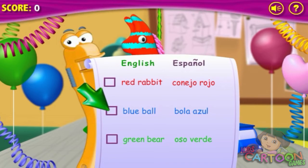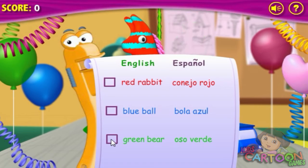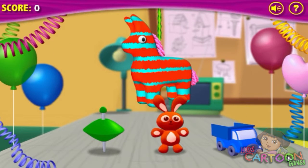Abuelito made a list of what should go in the piñata. We'll have toys and candy. He named everything in English and Spanish — how cool! He added most of the items already, but he needs your help adding the rest. Can you follow the list and help the tools add the right treats and toys?